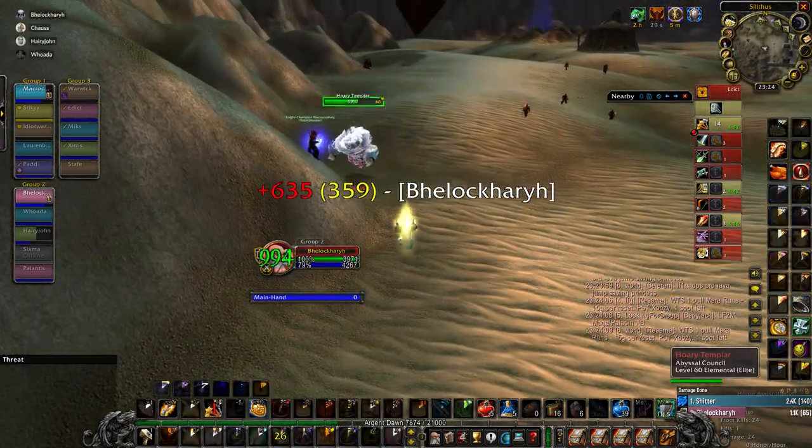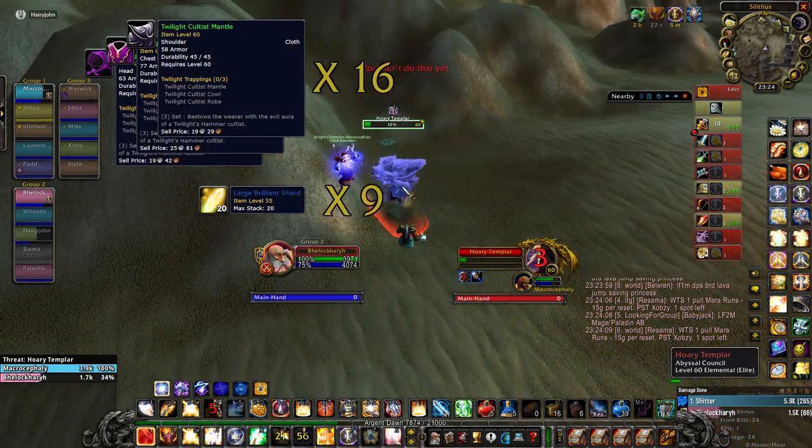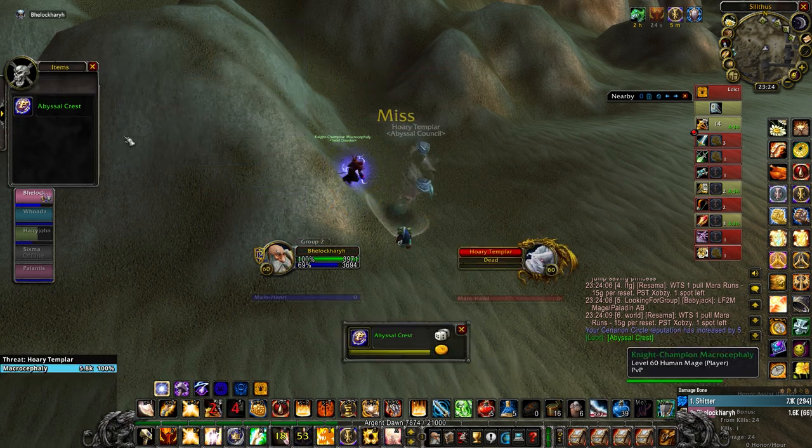And on a side note, you will need 16 full twilight sets and 9 large brilliant shards to summon a lord if you want to start stacking up the materials.